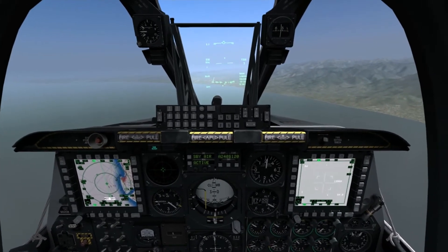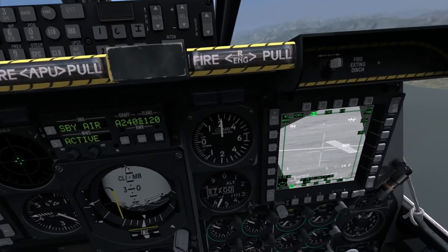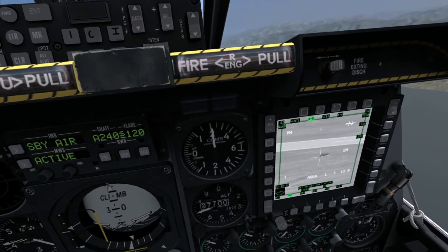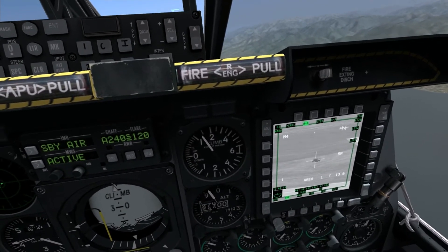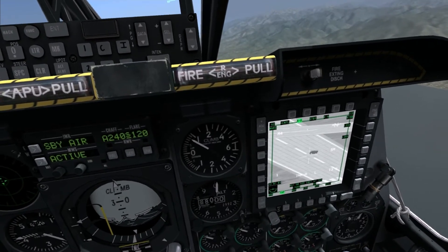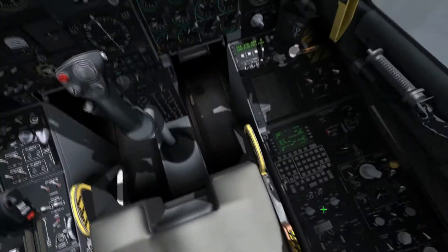Now we're going to have to acquire the targets again, so this is the same method as before. We're going to hold V to slew it to the waypoint, and we're going to put a mark point on each of the vehicles. Mark point on that one, mark point on that one, then mark point on that one. Now we're going to switch to mark point mode.